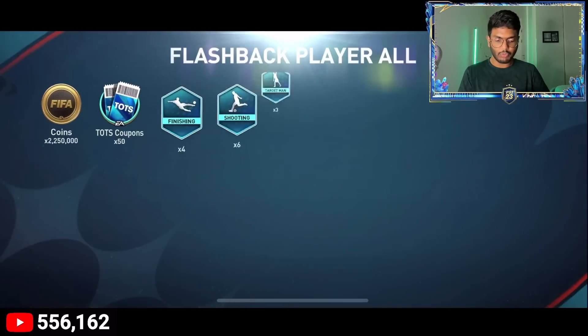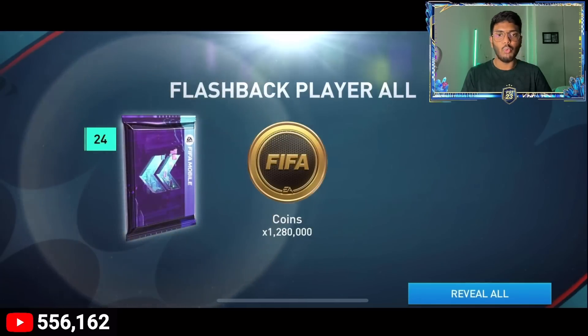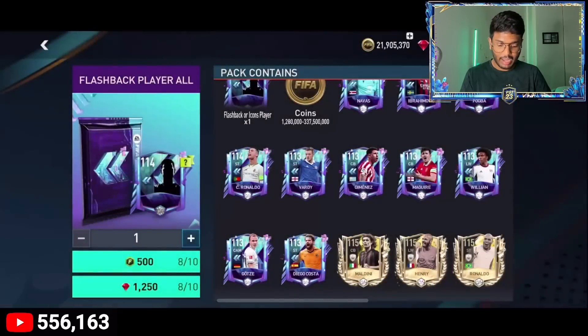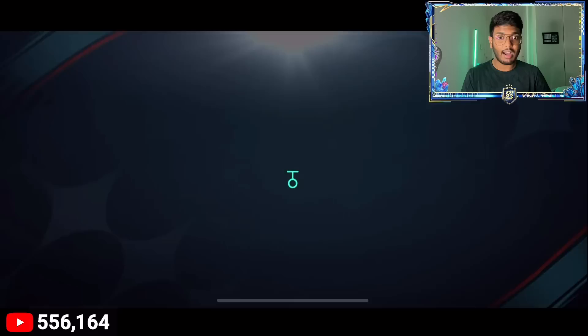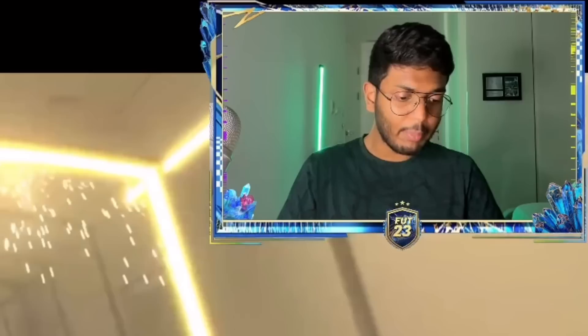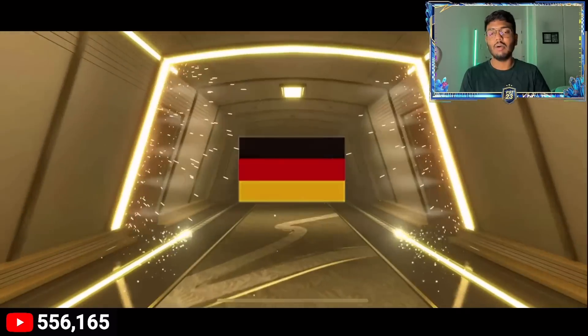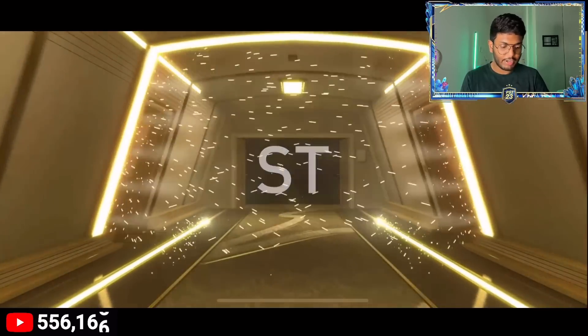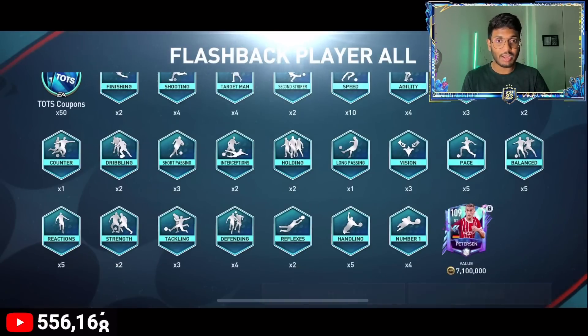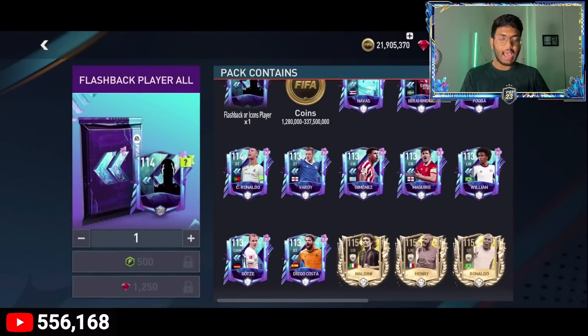Pack seven: no walkout, just 2.25 million coins. Pack eight: Ronaldo? No way, just 1.28 million coins again. I haven't seen a single YouTuber pack Ronaldo — hopefully I'll be the first! Pack nine: walkout, Portugal... Germany? Germany's not good. It's Peterson — I've packed him a billion times, I knew it!